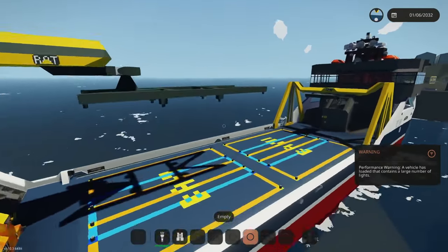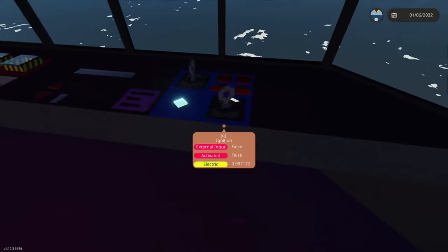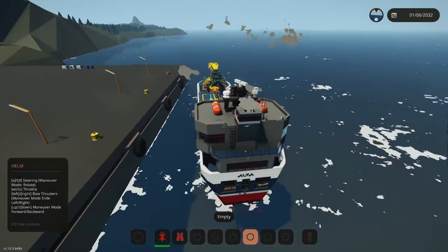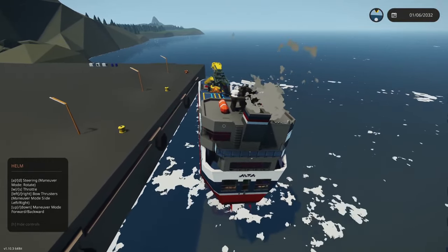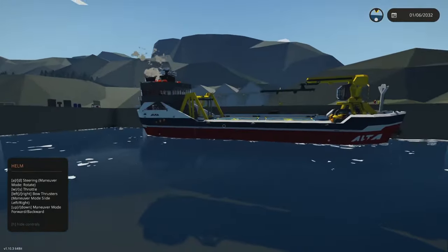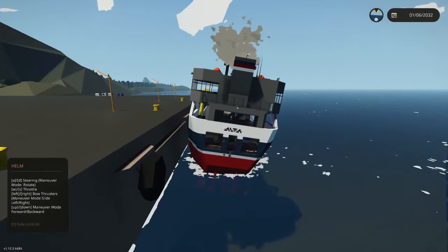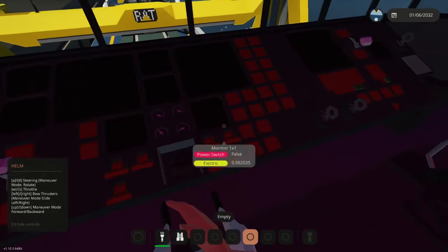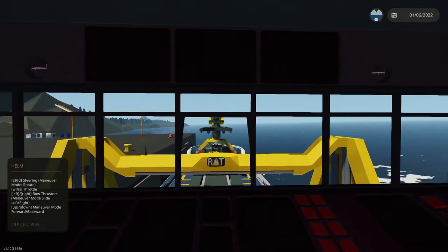First things first, you want to hop aboard here and we'll run up to the bridge, because first I want to start up the engines, which are going to prevent the power from draining — it can automatically kick on the generator mode. Then we're just going to hold the left arrow key and bring the ship into the dock or into the pier as much as we can. Then you'll want to set the position hold via thrusters; that's going to prevent the ship from moving out to sea when we start moving the cranes around.